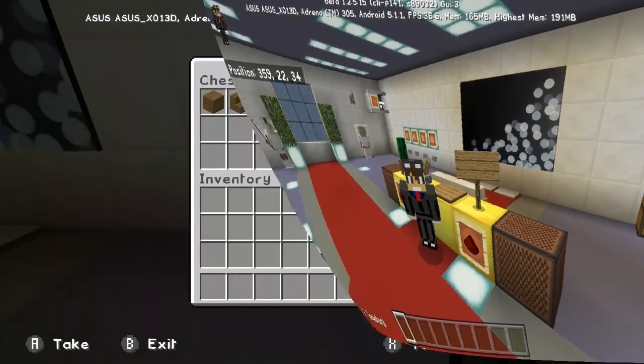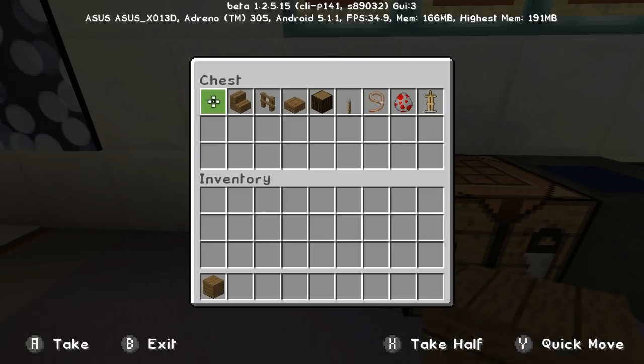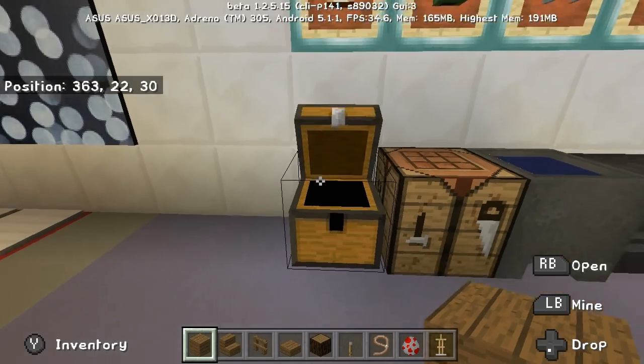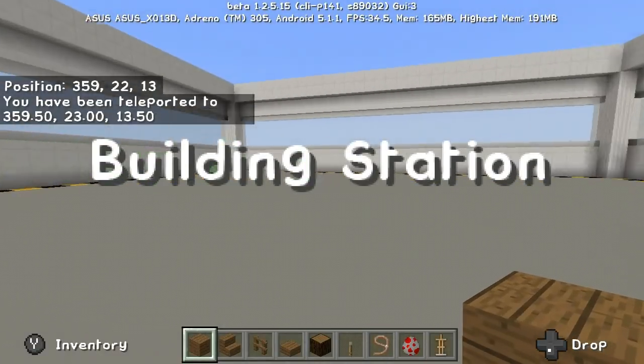Okay, so things you will need in this build — I'm gonna use all spruce — so spruce wood, spruce wood stairs, spruce wood block, spruce wood stairs, spruce fences, spruce wood slab, spruce wood, and a lever, a trap door, a spawn egg for a chicken, and an armor stand.